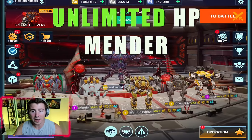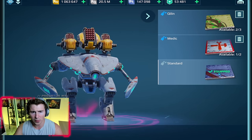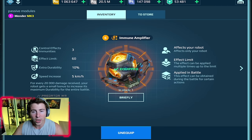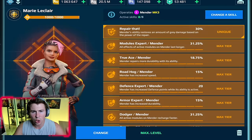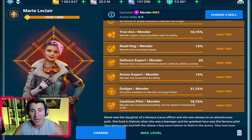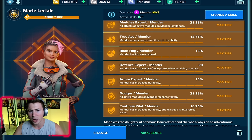I have created the unlimited HP mender. Remember how we used the immune amplifiers and the durability extender yesterday with the invader and got it to 1 million HP? We're gonna do the same thing to the mender, but with the Mary LeClair we can heal gray damage extremely fast, so we could hypothetically have unlimited HP. Let's see how high we can really get our durability with this thing.